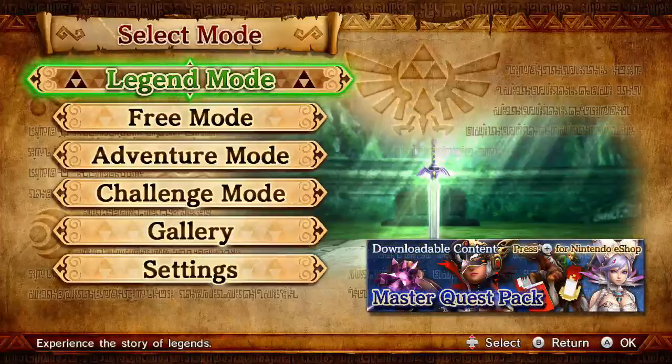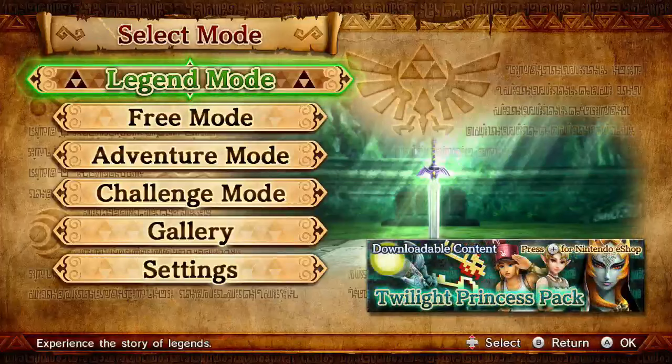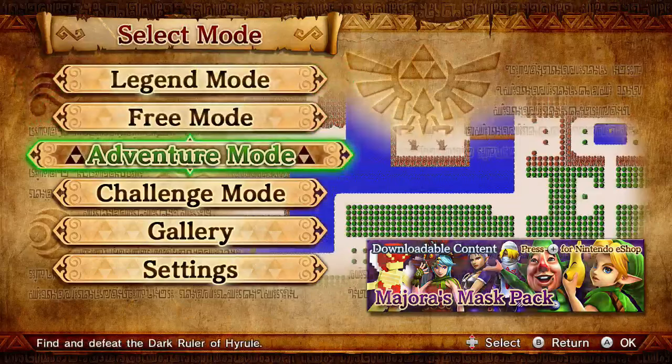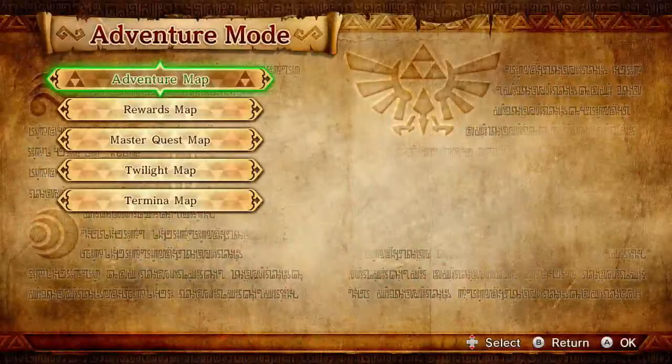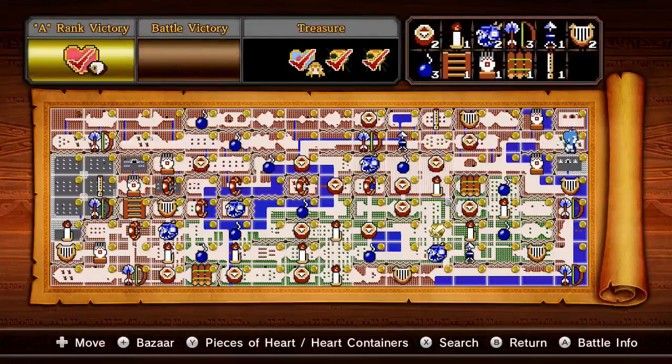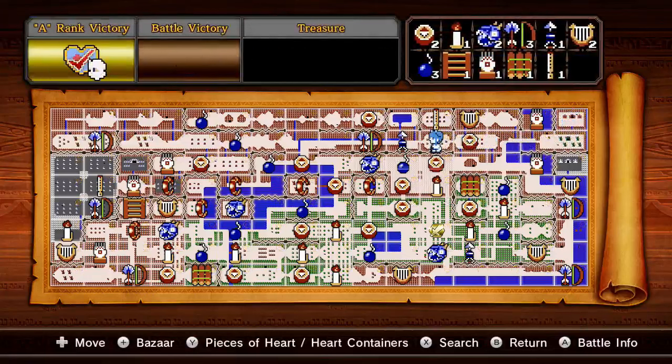Hey guys, this is Dark and Light bringing you another Hyrule Warriors video. Last time we did an infinite rupee glitch with Ghirahim, and there was some confusion around that, so we're going to try again but with another character. The mission you want to choose is two down and the first one to the left.